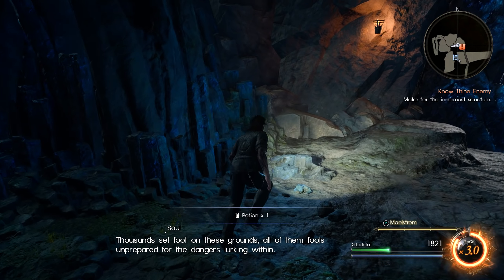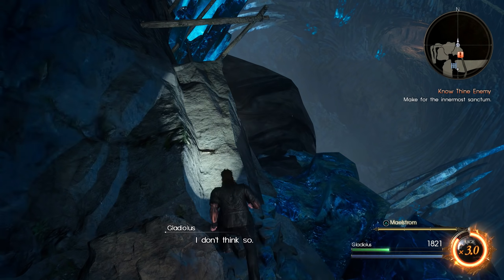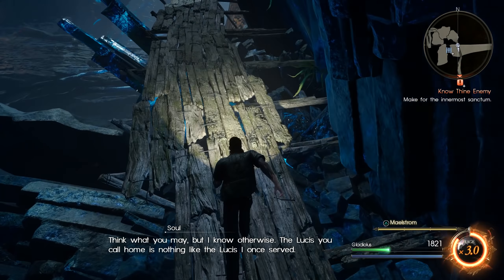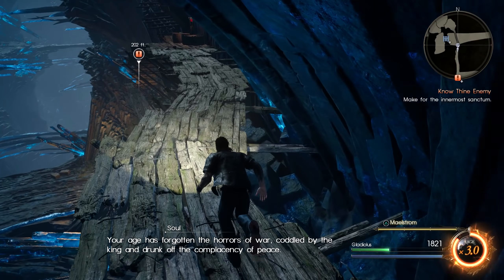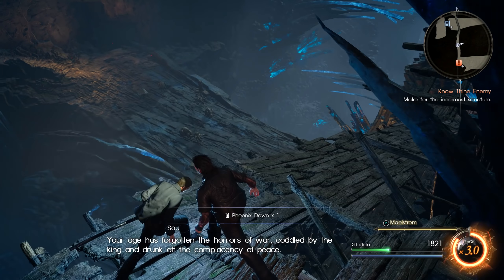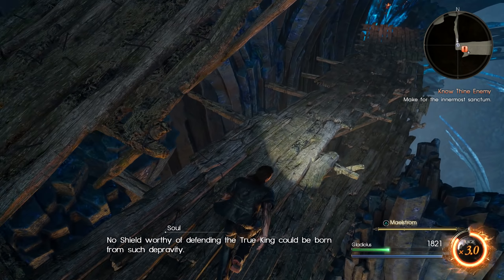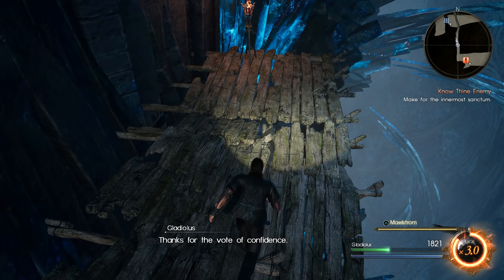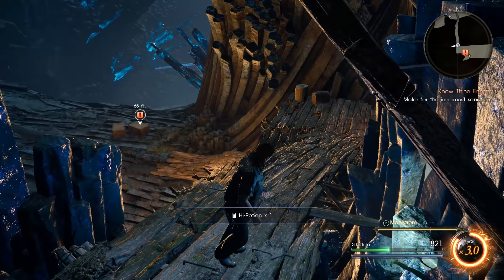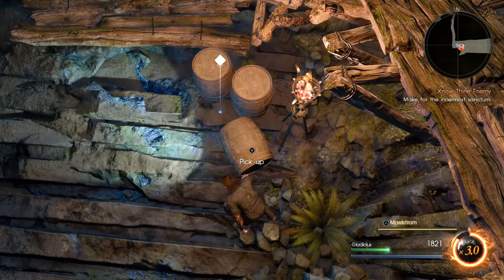Potion - there's a bunch of items for us to pick up before we get to the next boss. Up here before the ramp, there we go. A high potion - awesome. One over here, and then one down below, just before the Bandersnatch.